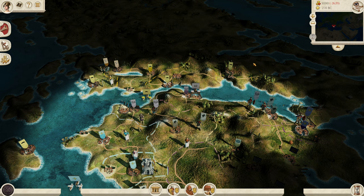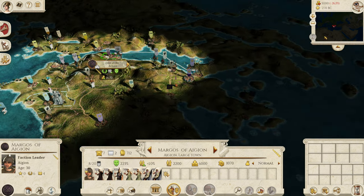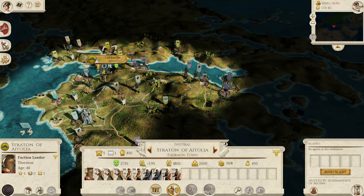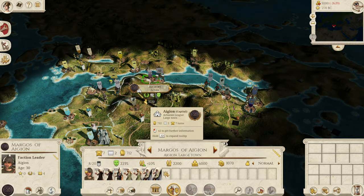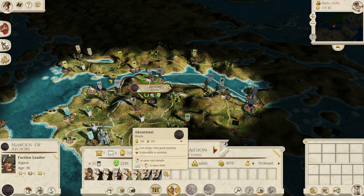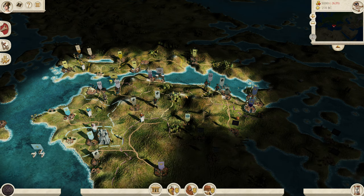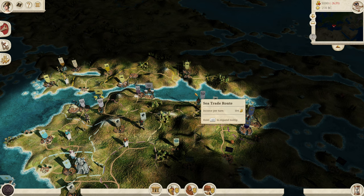Now for weaknesses. Your starting army — although you have the Epilectoi — is very similar to the Athenian or Spartan armies they start with. The Aetolian army is definitely better than ours to start with. This army is not good; the Epilectoi is the saving grace, but everything else is pretty much basement-tier trash. Your second weakness is that unlike some other smaller factions like Sparta, you do not start with anyone particularly good at war — your faction leader has only two command and everyone else has zero or one.